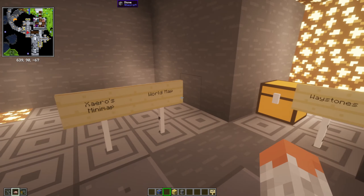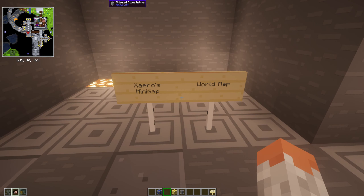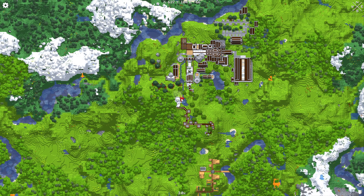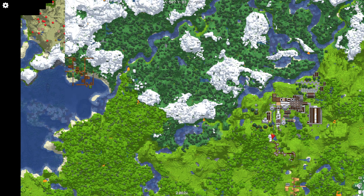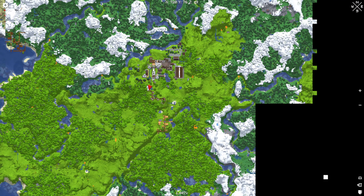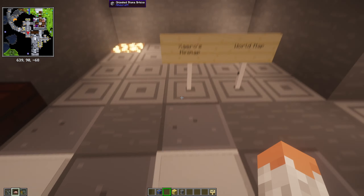Then we have World Map and Xaero's Minimap — basically both are maps. The Xaero's Minimap is in the top left showing your surroundings and position. The World Map is opened with the M key and lets you look around — like that village over there — and you can place waypoints. Quite cool.